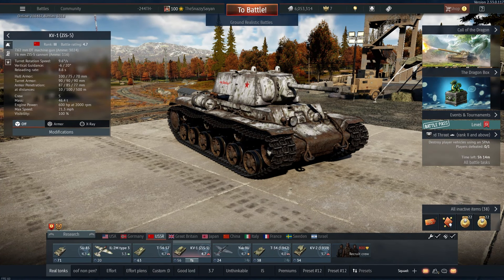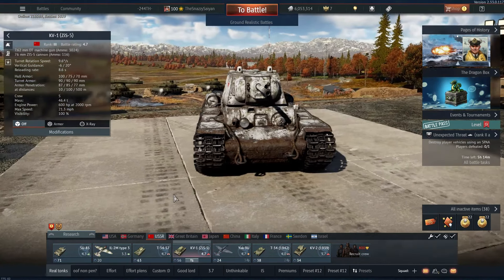Hello everybody, welcome back to another War Thunder video. Today I wanted to show you possibly the most fun tank to play in the entire game — it is of course the KV-1, specifically the KV-1 ZIS-5, that being the type with the 76mm gun.